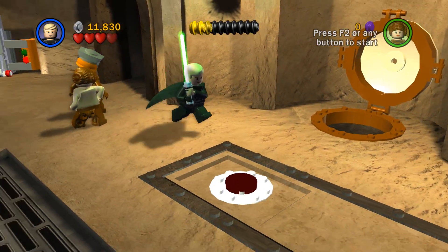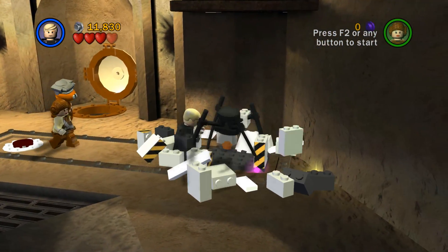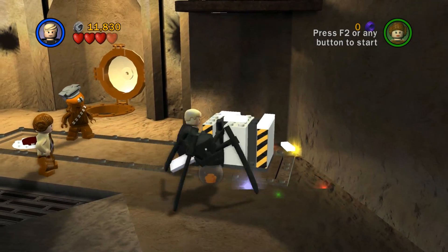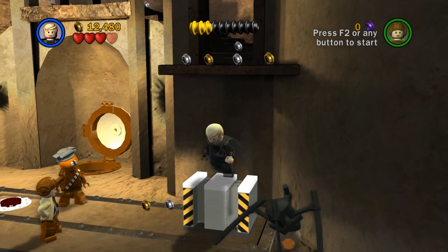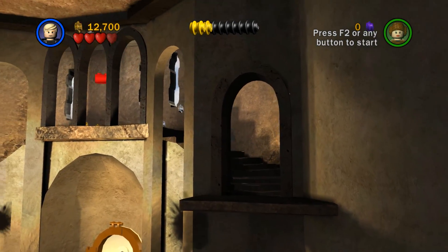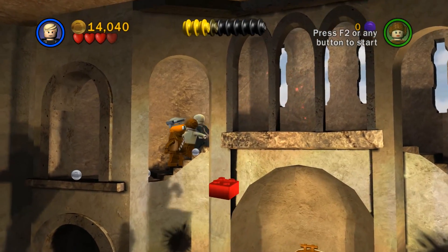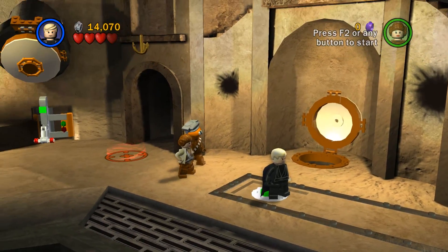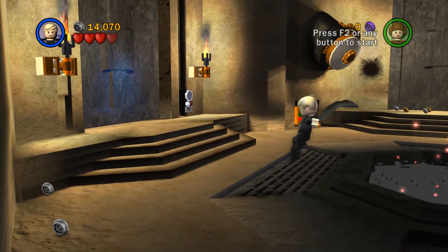Do we go down that way? There's a button. We can push this onto the button — I'll keep that in mind. But I can also use it to get up here. And that's a red brick — nice. Was I not supposed to do it that way? Because it also makes that up here — so I guess we could have done it more than one way. Good to know.